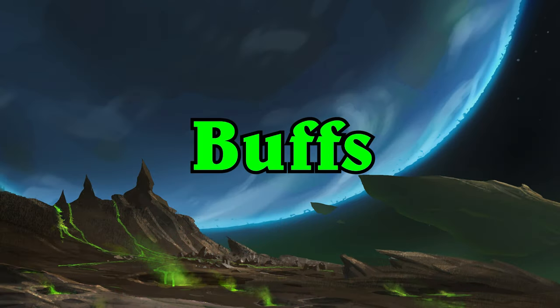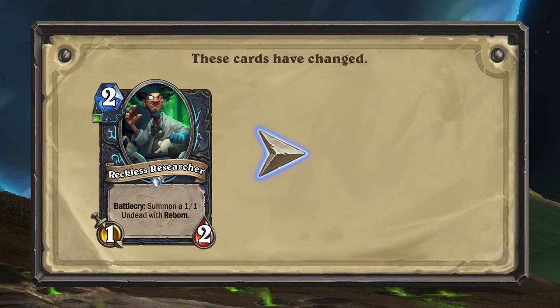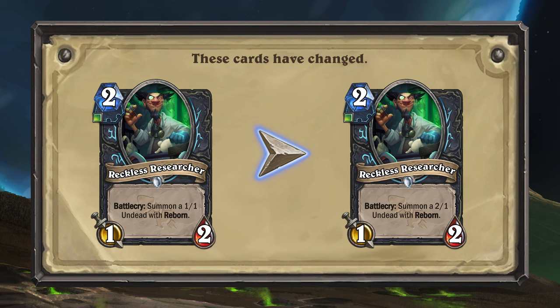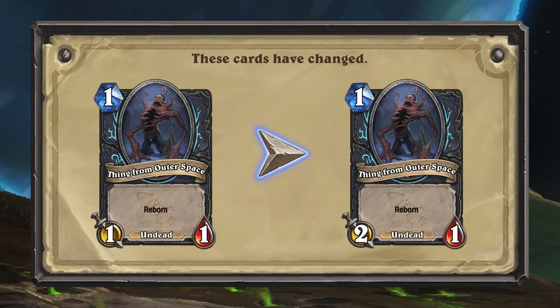Let's start by taking a look at all the cards that have been buffed. For Death Knight, the card Reckless Researcher is receiving an update. Instead of summoning a 1/1 on Deadwood Reborn, Reckless Researcher will now summon a 2/1 on Deadwood Reborn. The token for Reckless Researcher will also get updated to reflect this change.